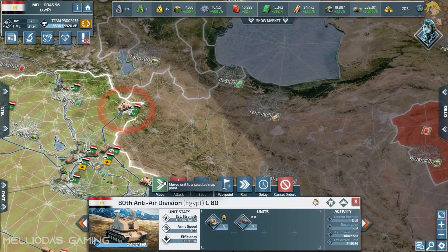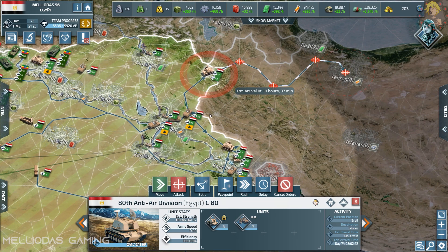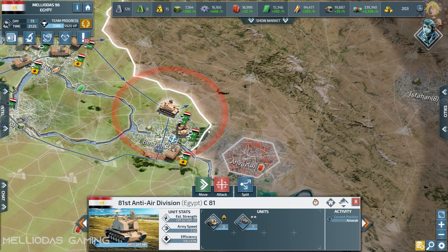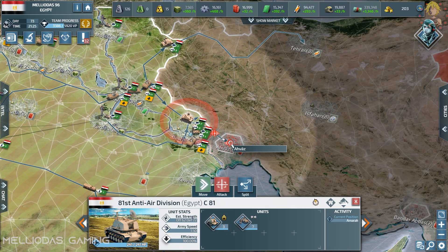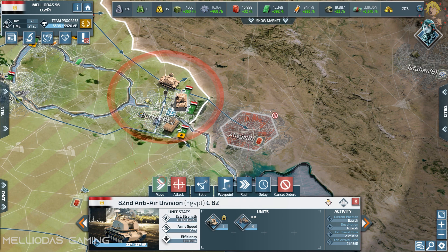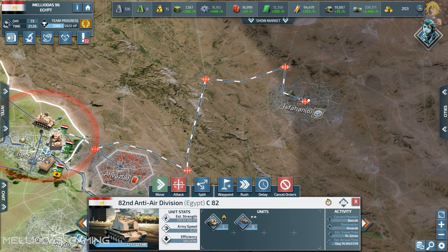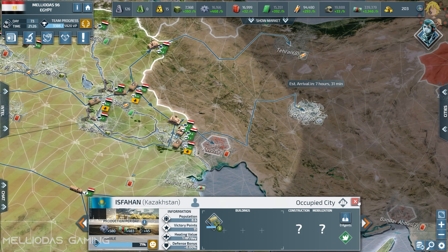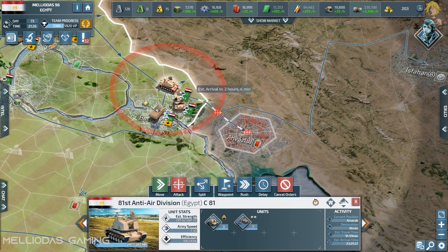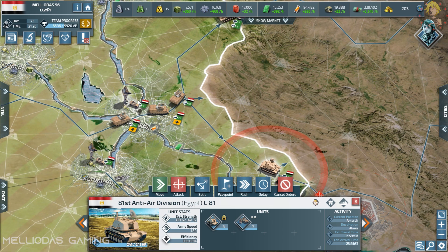Hello guys and welcome to part 4 of the Battle Royale. Today we are going to start the land invasion on the Asian coalition. In the last episode we started the war Africa versus Asia with the naval battle, and we have a small superiority because I have a very good Navy and Ethiopia has a full army of submarines — the wolf pack. Now I'm going to initiate the land invasion.